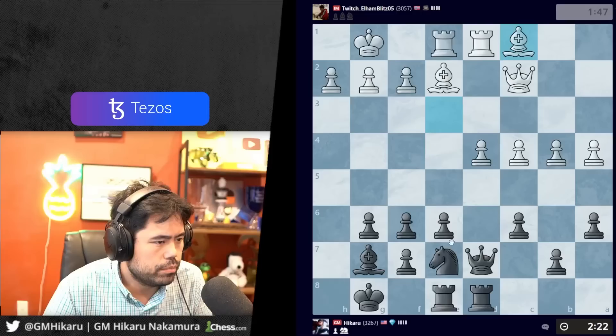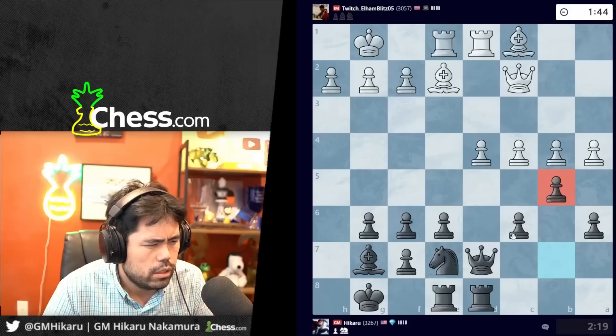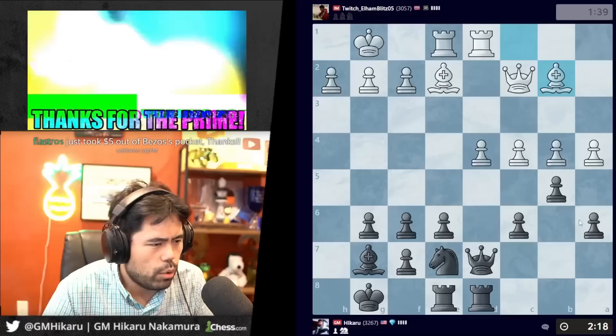Play b5 — yeah, let's go b5 and weaken the structure here so I can take with the pawn. f5 also was a move as well. Let's go here, put pressure on the pawns.